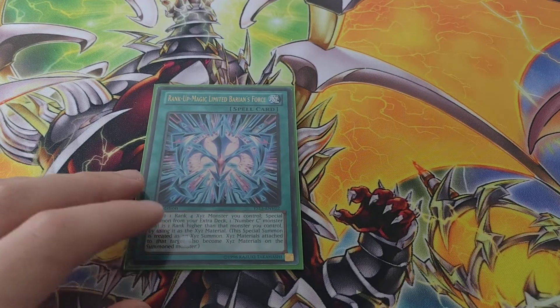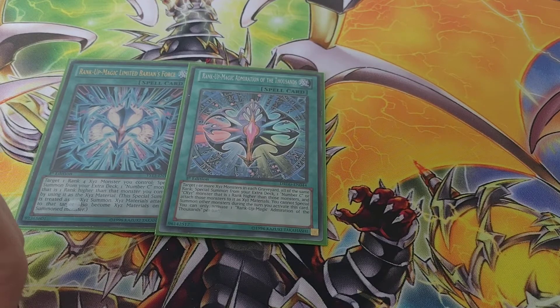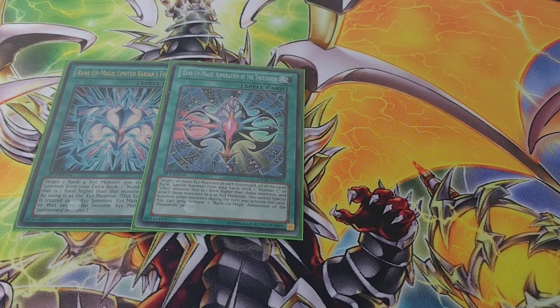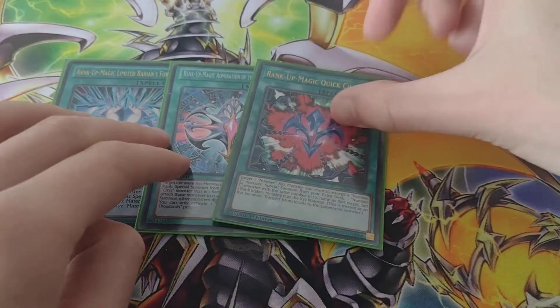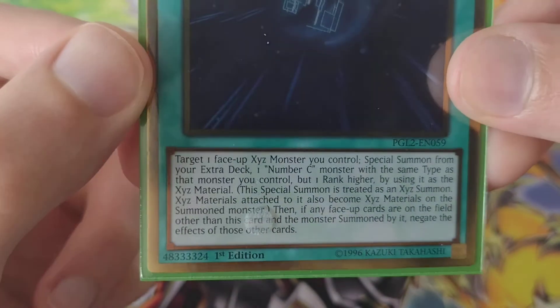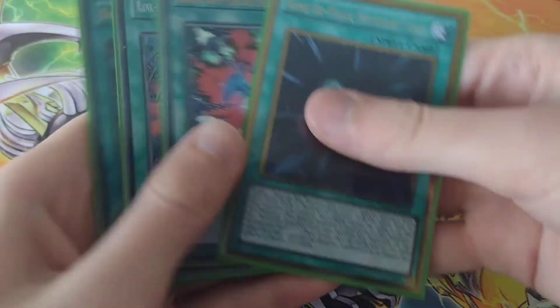So I've got Rank-Up-Magic Limited Barian's Force. And then I've got another Rank-Up-Magic card — Rank-Up-Magic Quick Chaos. And then another one, Rank-Up-Magic Numeron Force. You need Rank-Up-Magic cards to rank them up into their chaos forms. Numeron Force says target one face-up Xyz monster you control — special summon from your extra deck one Chaos Number of the same type. Those are the Rank-Up-Magic cards I run in this deck, and I still need to get the seventh one.